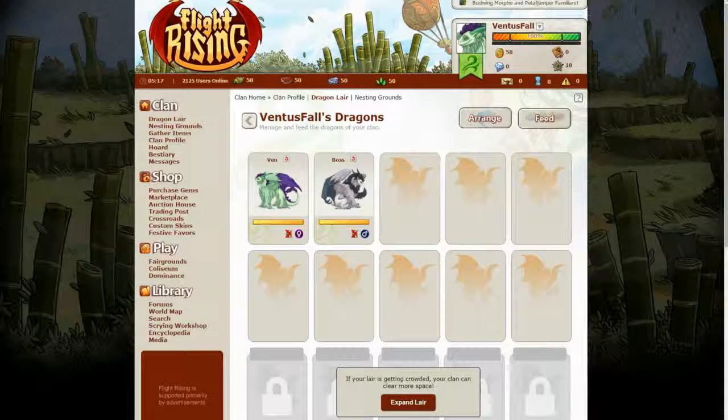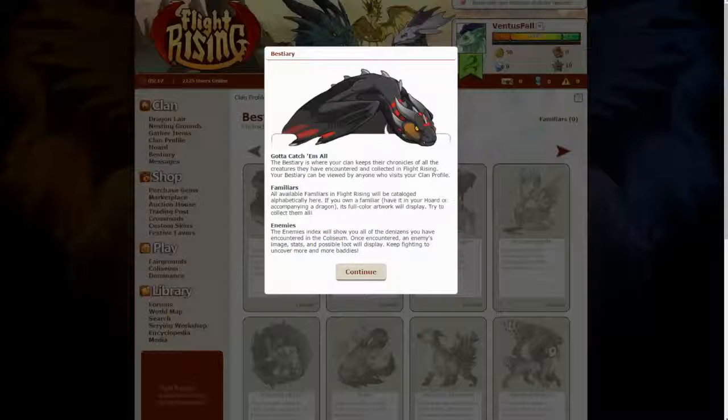Hello and welcome back to another tutorial of Flight Rising. The kind of things I'm doing from the first part is all new to me, and what I'll be doing in this part is new to me too. When you click on Bestiary, you get this. The bestiary is where your clan keeps their chronicles of all the creatures they have encountered and collected in Flight Rising.